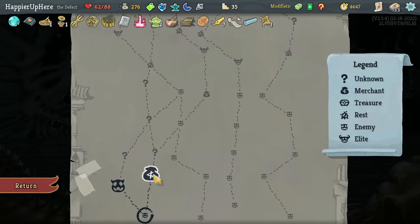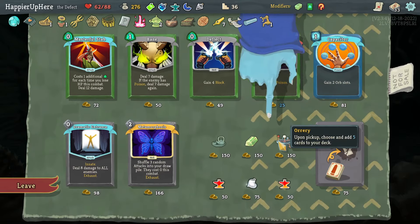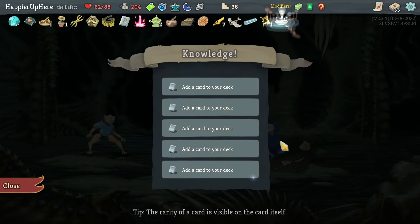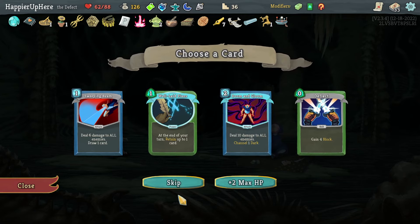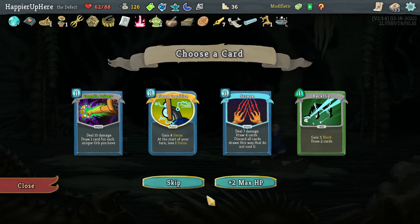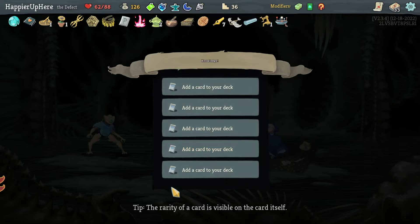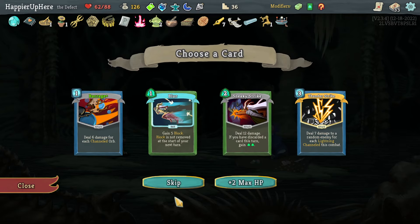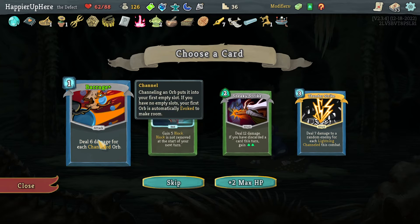I'd love to take the Orrery — let's pick it up and choose five cards to add to the deck. Blade Dance is pre-upgraded, so let's keep that in mind. There's a Doom and Gloom which would give an easy way to get overkill without relying on the Ritual Dagger. Backflip would be great here, and Consume is great with the Inserter — pre-upgraded too. Let me take Barrage, Blade Dance, Backflip, and Consume.